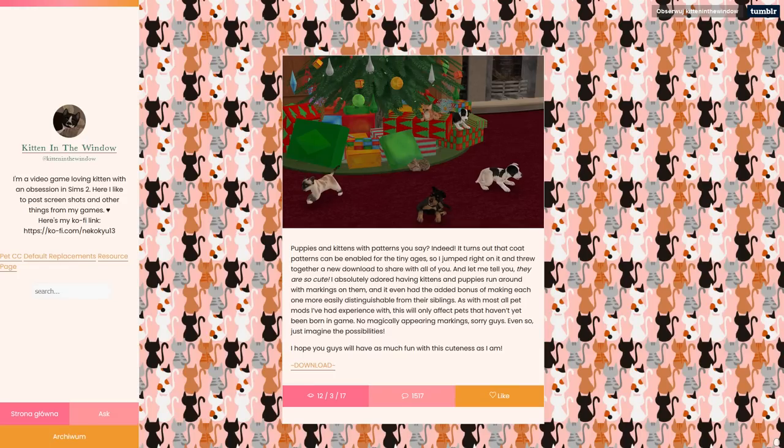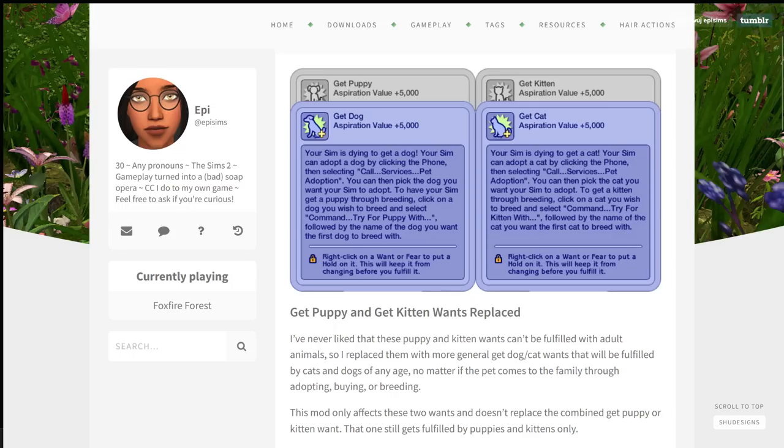Also, a must-have mod for baby pets is the one that enables fur patterns for them, so that you can see what they look like when they're little. Any spots they would have as adults, they will already show as puppies and kittens — super useful. It doesn't work for baby pets that existed before installing the mod, but it works for their future babies. And another mod about baby pets is the one that replaces 'Get Kitten' and 'Get Puppy' wants with more general 'Get a Cat' and 'Get a Dog' wants. That way, sims will fulfill those wants by adopting or buying pets of any age. The 'Get Puppy or Kitten' want stays the same, so your sims might still have a specific want for a baby pet. I really like this mod.